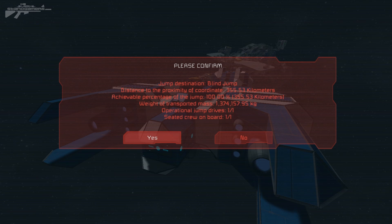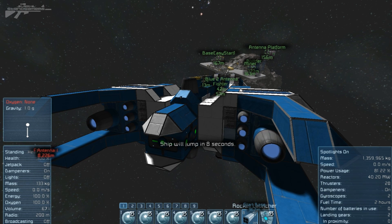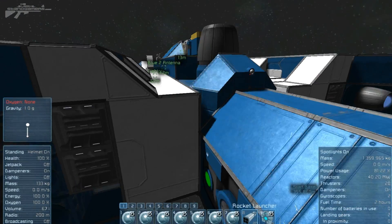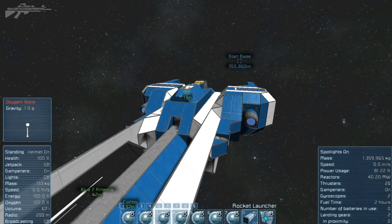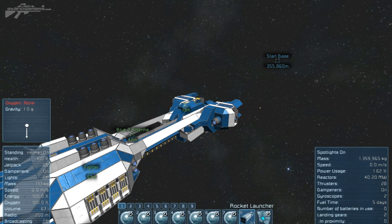You'll notice it gives us information about the percentage of achieving the jump, the weight and mass being transported, operational jump devices: one, seated crew members: one. We select yes, and you'll hear it power up — listen to the sound of it. Seven, six... counting us down, and then you get this absolutely awesome effect when it counts down to one. There we go — we've teleported off into the distance. You can see the start base is over there. That was our first jump — a blind jump.